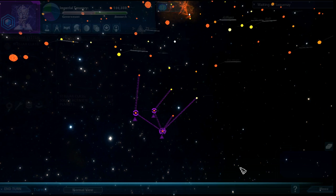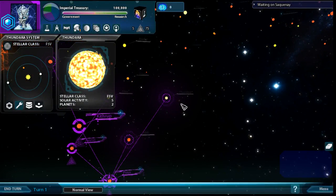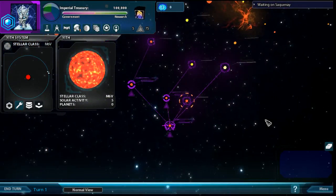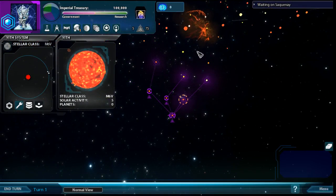Notice if we had a gate here you could have just jumped right there. Someone might be asking why we're bothering with an asteroid system - well, asteroids can be mined. Also, having more gates increases the gate capacity of our network - this number here - and later when we have large fleets we're really going to want that.